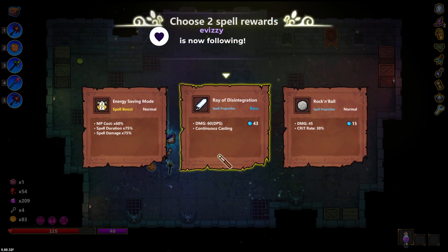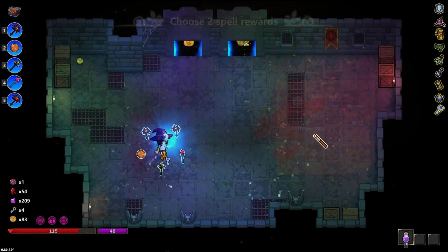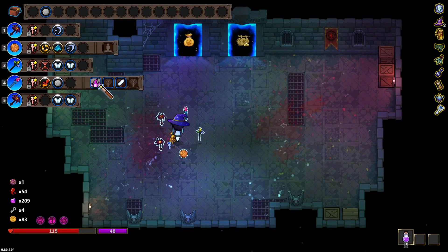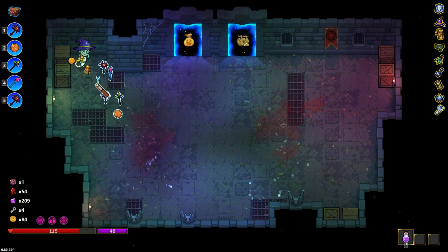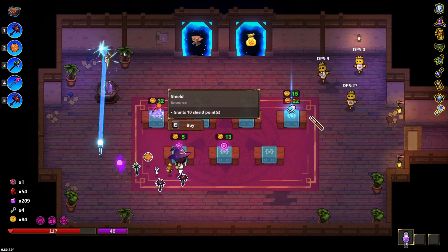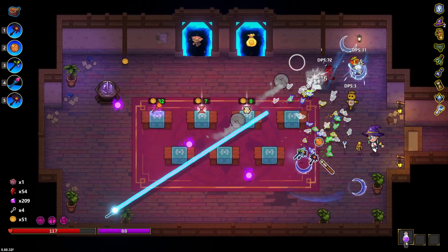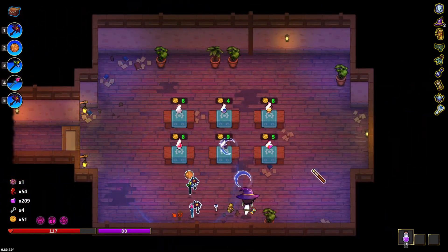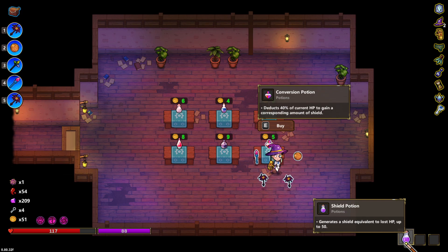Thanks for following! Let's get a ray of disintegration. Grab that coin. Let's go shopping. You guys are going to hate me when I go shopping — I'm just going to keep firing. Deduct 40% to gain corresponding shield — generate shields. Primary increase — decrease, all right, increase, not too bad.